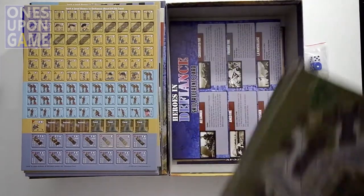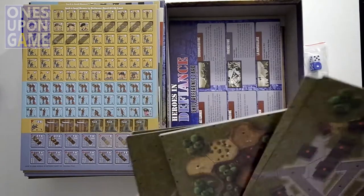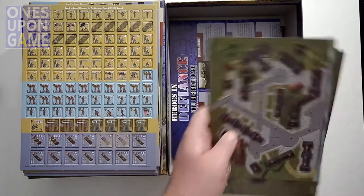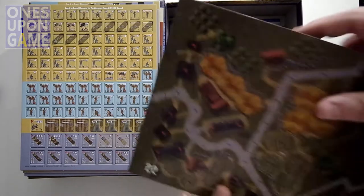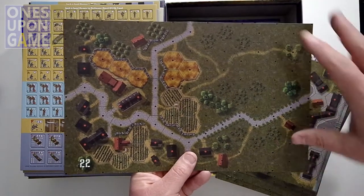Now we've got some maps — one, two, three, four, five, six, seven maps. These are double-sided. These are map 22. You've got farmland coming into towns, it looks like, going into cities.